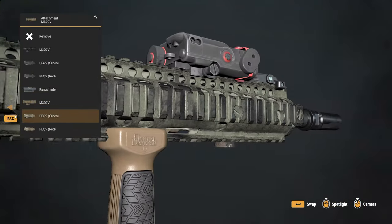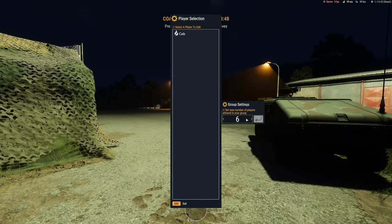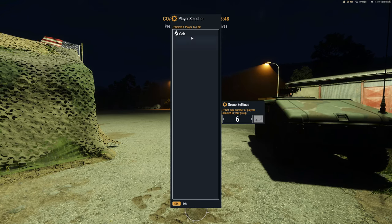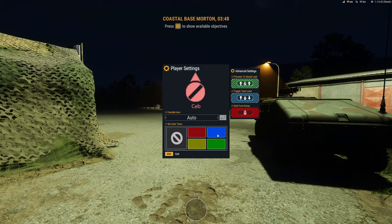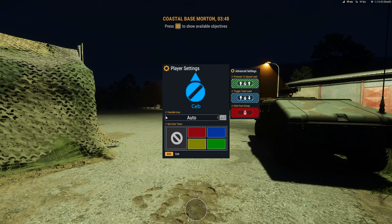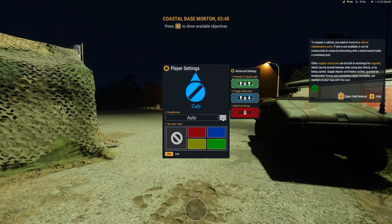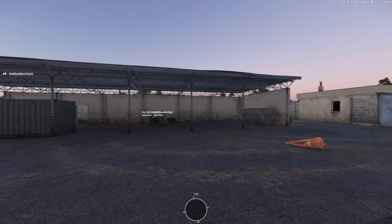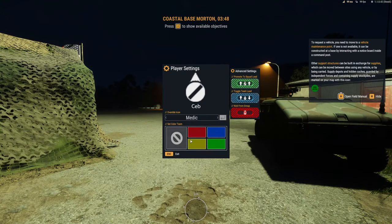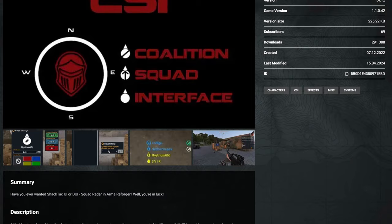Now from one excellent tool to another, we're taking a look at Coalition Squad Interface. Coalition Squad Interface aims to replicate and expand upon older systems known from Arma 3, systems like ShackTac HUD and DUI. The squad interface itself is a tool that helps you keep in control of your team, your bearings, and the squad roles. Having a tool like this helps you maintain much better situational awareness — an awareness that can be incredibly hard to maintain without the HUD. In a video game like Armory Forger it can actually be fairly difficult. This mod also provides tools to edit the interface and some control over squad icons, team color, and more. It is currently under active development, but is shaping up nicely to become a must-have for serious servers, groups and players.